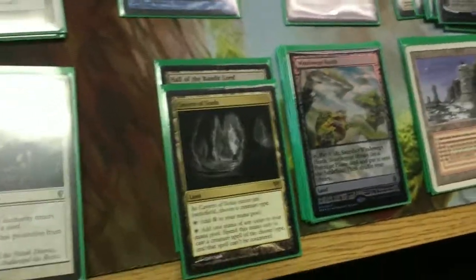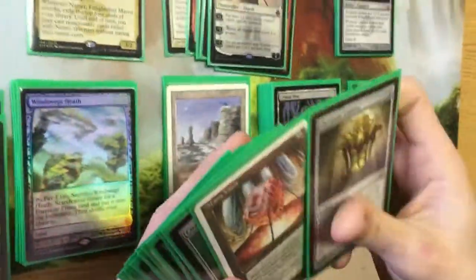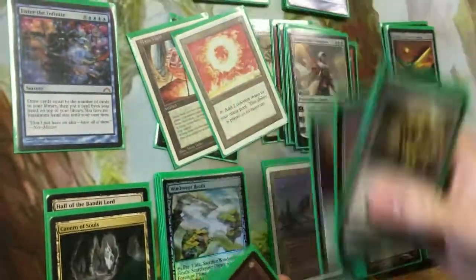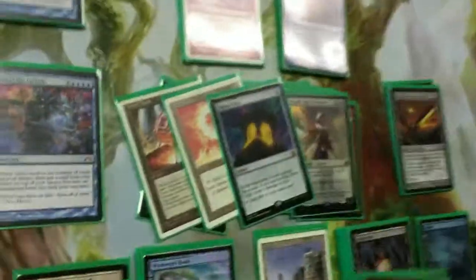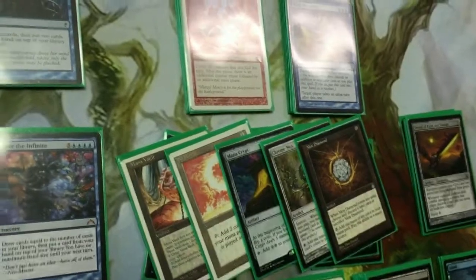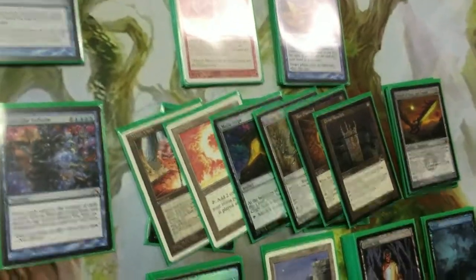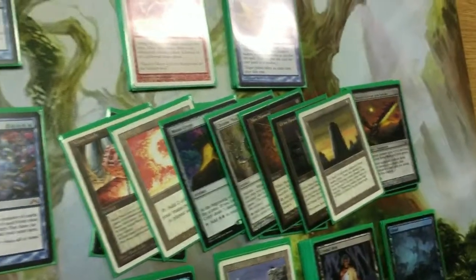Let's talk about the artifacts. Of course, you want to have a ton of artifacts so you can get her out as early as possible. Some of those amazing artifacts would be Mana Vault, Sol Ring of course, Mana Crypt. I run Chrome Mox and Mox Diamond in order to get as much mana as I can. Grim Monolith. The Basalt Monolith is decent as well.